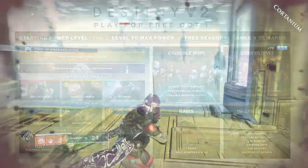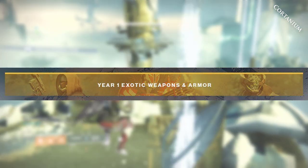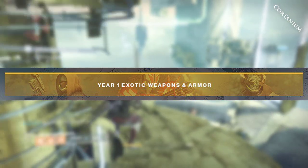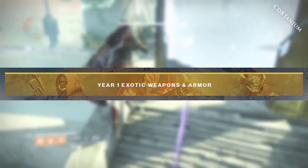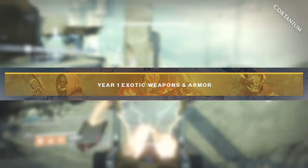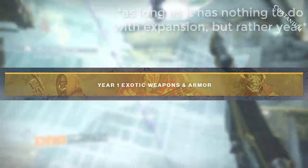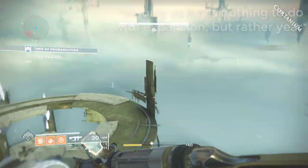You are getting access to the year one exotic weapons and armor in New Light. Any year one stuff that's exotic, Bungie is giving you access to. This does not include any year one legendary gear or year one Trials of Osiris stuff — that's still off limits. But you will have access to all those exotic weapons, exotic ornaments, and exotic guns from year one of Destiny, along with year two and year three.